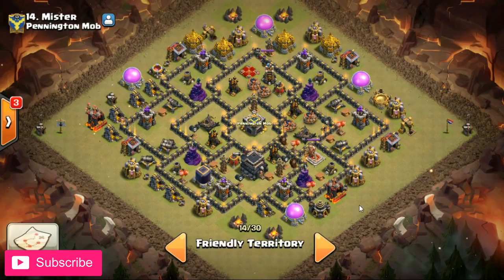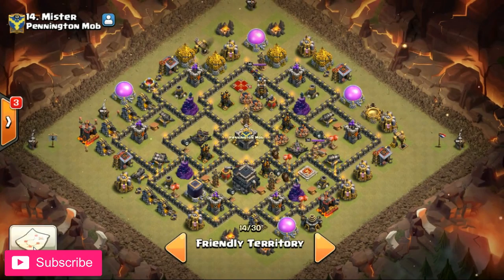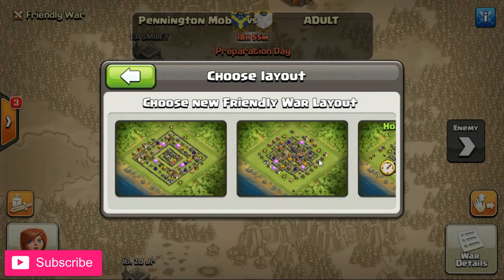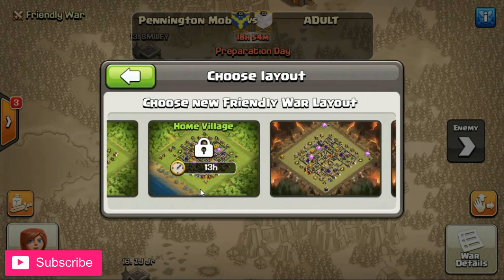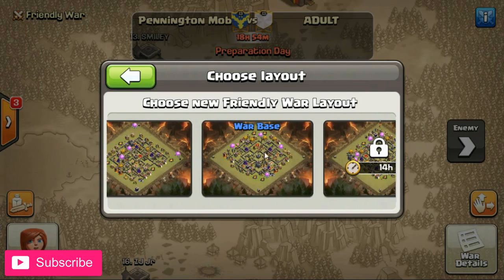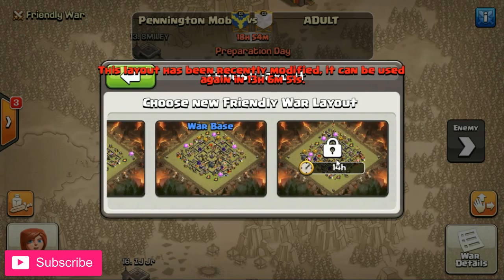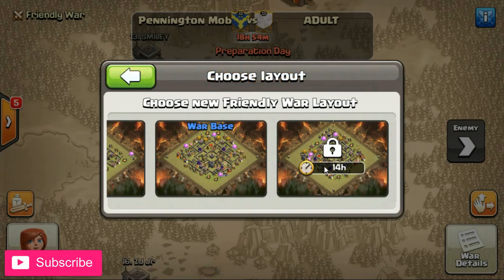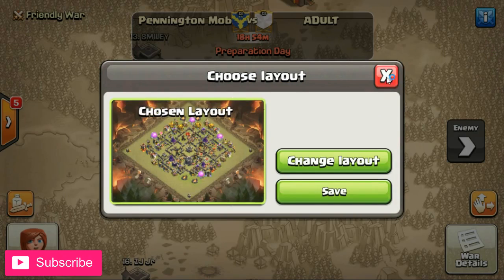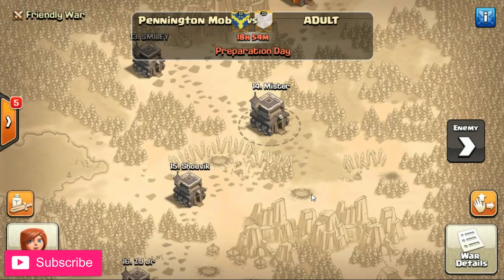Now we can go in and scout the base, and voila - there we have it. That is how you change your war base for a friendly arranged war. You have to do it from the war map base-changing device on the right-hand side - change your layout. Now, a friendly war layout needs to be available, just like a friendly challenge: you need to have your cooldown period done. You can see here - 'this layout has been recently modified, it can be used again in 13 hours.' So that's why you have that restriction.